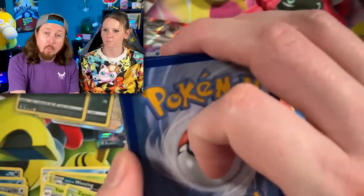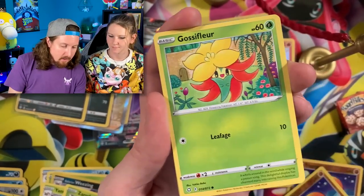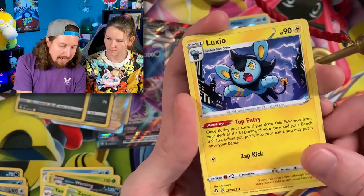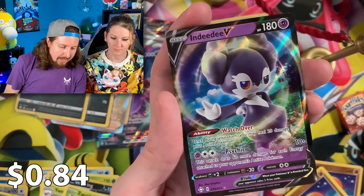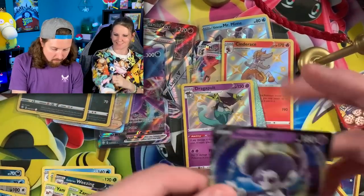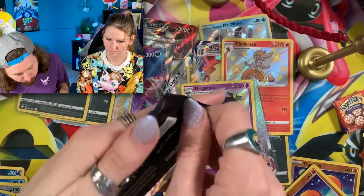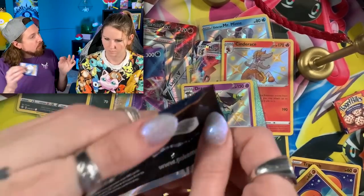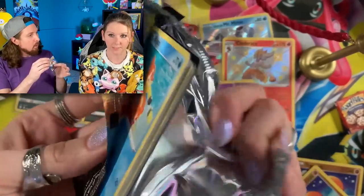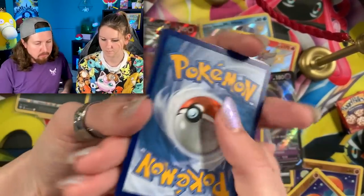We have Chewtle going into a spinner rack, we got Gossifleur, energy right over there, Luxio, Floatzel, and Indeedee — another ultra rare right there! Let me go ahead and sleeve that one up as well. We've only pulled one of the full art shinies — the Lapras is the only one we've pulled so far. Interesting. Code card for that one.